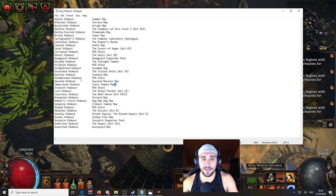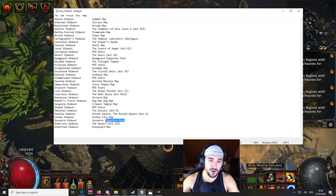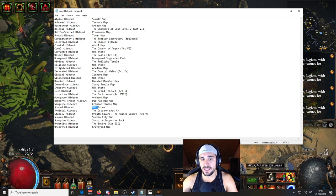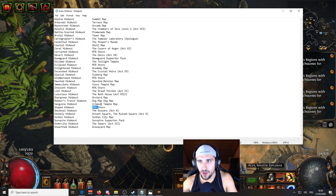The third category is the ones that you have to buy — whether it's from the MTX store or a supporter pack. You have to buy the supporter pack to get the sales pack, or pay for the shaped hideout as MTX. That third category is paid, so it's not free.